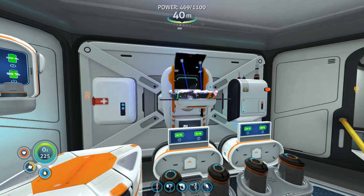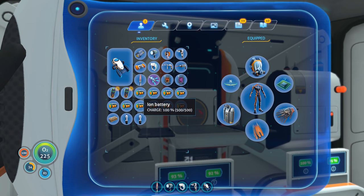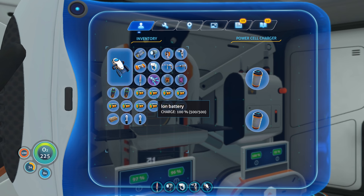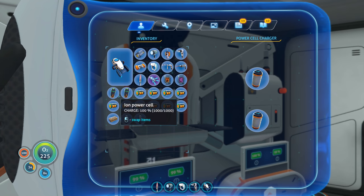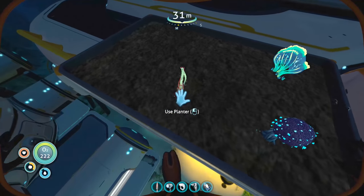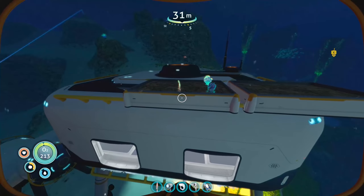Look at all those ion batteries! Let's make ourselves some ion power cells - boom! Look at how huge it is. I think it has five times the capacity - five times. So the ion battery has five times as much as a regular battery. A battery has 100 charges, ion battery has 500. Ion power cell has 1000 compared to 200 of the regular power cell. So these extra regular power cells are basically backups now.